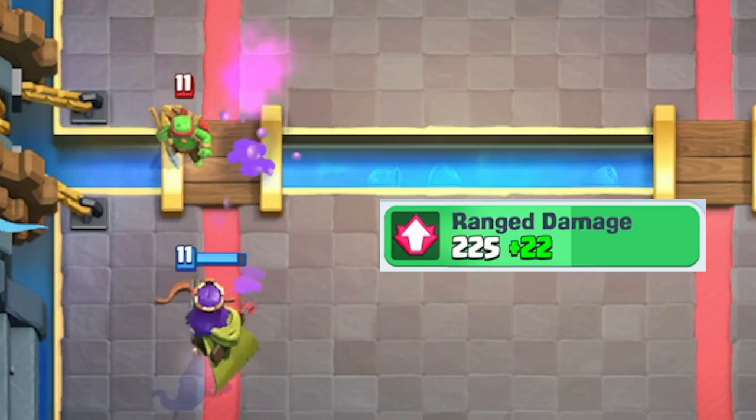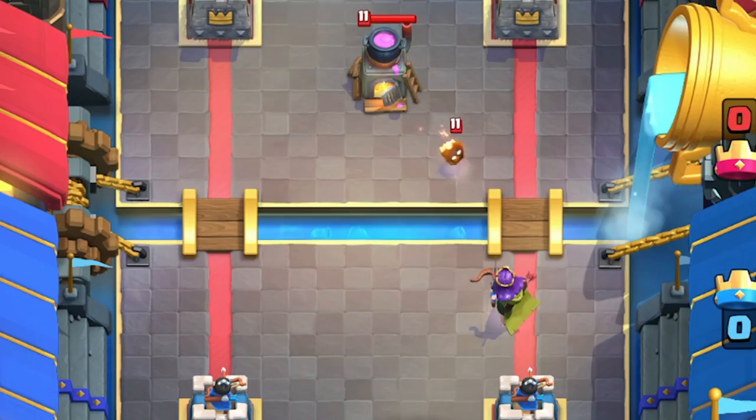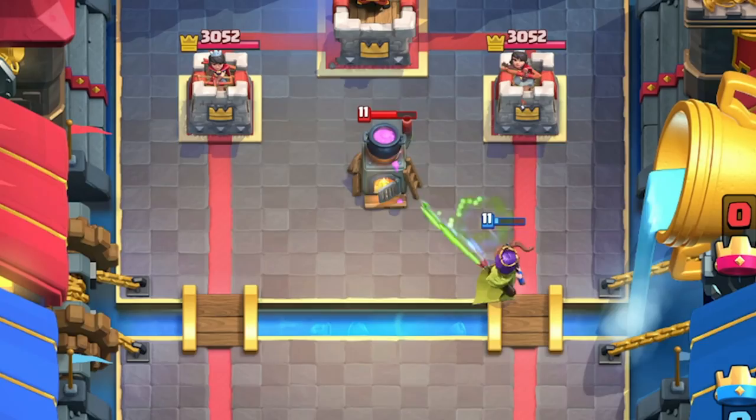That means she's going to one-shot Spear Goblins and Stab Goblins. But she's going to take two shots to kill Firecrackers, two shots to kill Archers, and two shots to kill Spirits. This means that Furnace is going to counter her, because she doesn't two-shot the Fire Spirits — they're going to make it and jump on her. Just a really good counter.